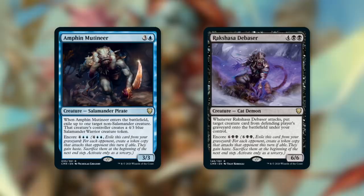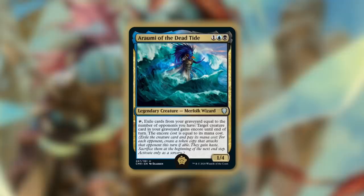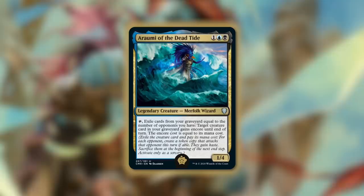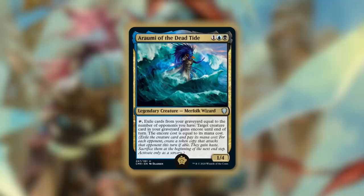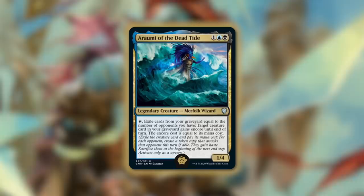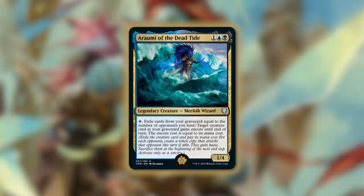The golden pick of the deck is Araumi of the Dead Tide. Tap to exile cards from your graveyard equal to the number of opponents you have — target creature card in your graveyard has Encore until end of turn, and the Encore cost equals its mana cost. This lets any of our creatures have Encore — basically making three copies of one of our best creatures, like three Sepulchre Primordials to get nine opponents' creatures from their graveyards, and with Obeka we keep all those copies around. A fantastic pairing. There's a lot of really cool things you can do with Obeka as your commander. If you're looking to see the full list and the upgrades, check out the links in the description below. Comment below and let me know what your favorite thing about Obeka is and what cards you'd really utilize. As always, thanks again and have a good one.